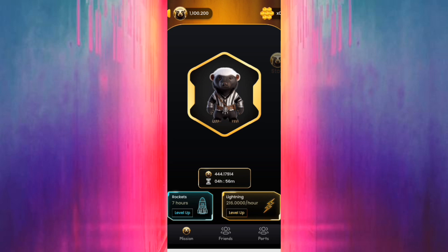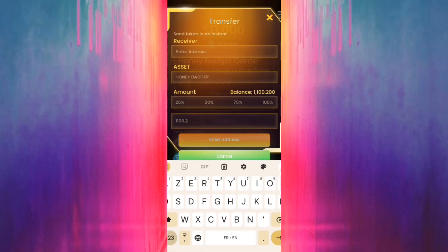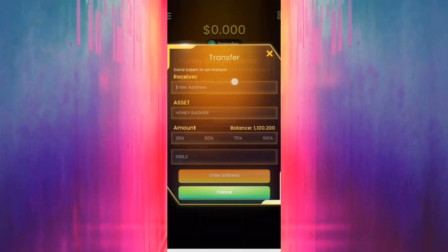You can upgrade by using your coins — level up here. Level up your time to mine coins, also your mining coins every time. Let's see how to get free TON coin: you click on transfer, put your TON address here, choose honey bearer, put 100 to change all your coins. I already did that — it takes some time to change from your coins to TON coin. I already changed my coins.